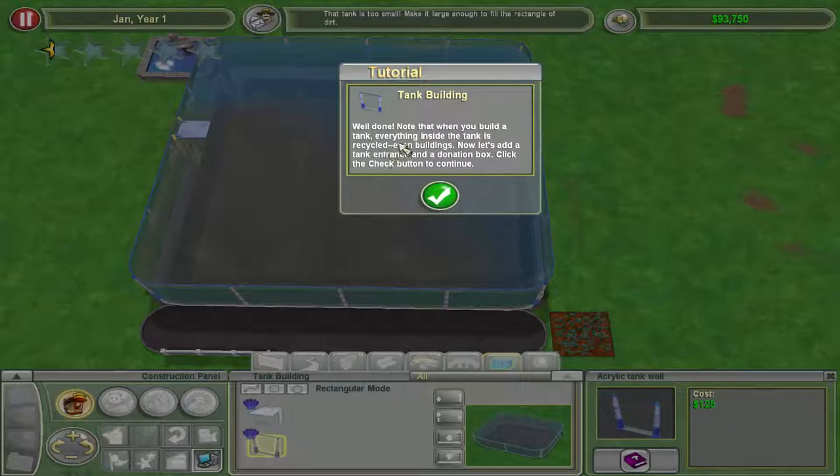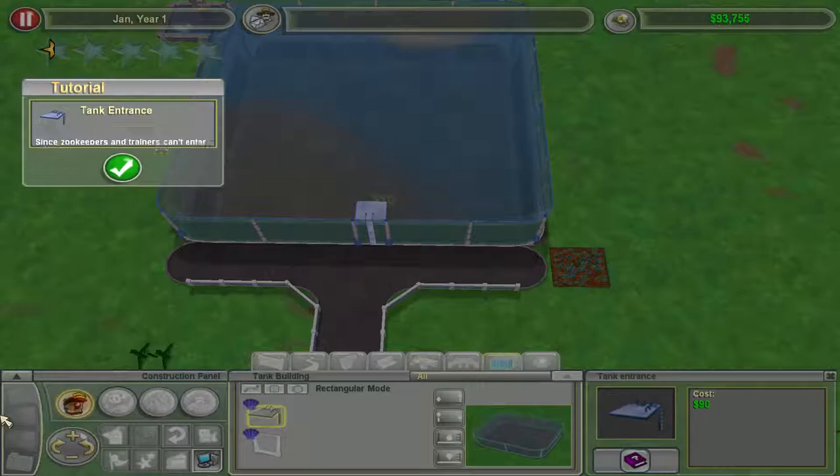Everything inside the tank is recycled — even buildings. Oh, that's cool! So if you just put a tank over an entire civilization, it'll give you all the money back from recycling that stuff. That's cool. It doesn't matter, but you know, it's cool.